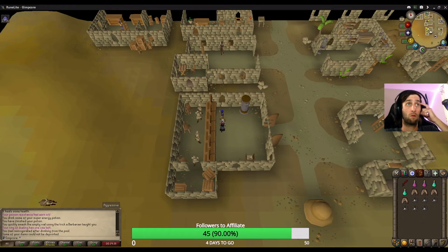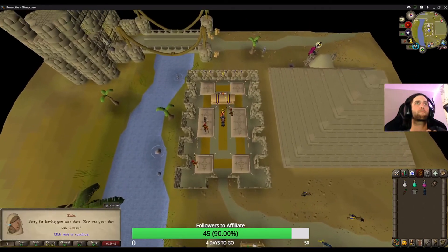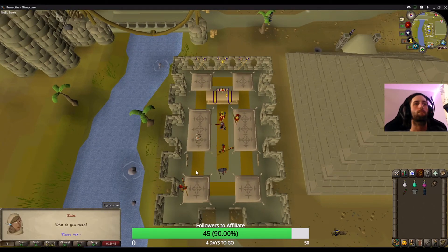After defeating the Menafite Ak, return to Sophonem and talk to Mesa or the High Priest to finish the quest. Congrats, you've completed Beneath Cursed Sands. Enjoy your Karis Partisan and Circlet of Water and we'll see you in the Tombs of Amaskit.